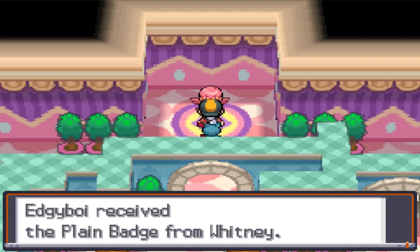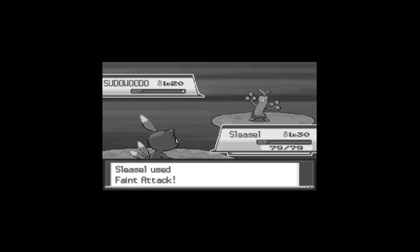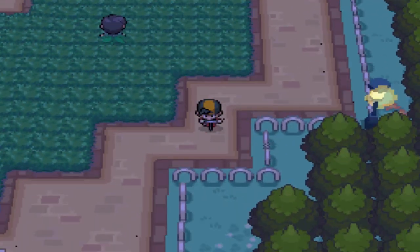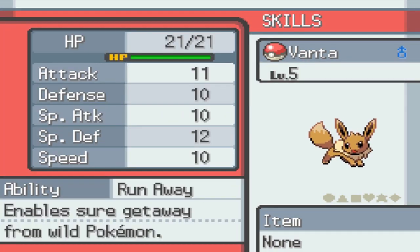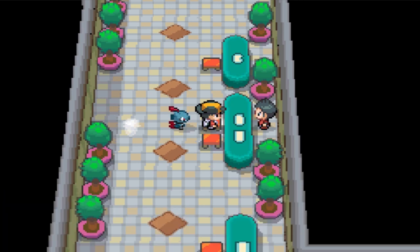We take the badge from Whitney and attack this poor defenseless Sudowoodo — I always feel so bad for this guy. In Ecruteak, we run into this random guy, follow him back to his home, and steal his dog. Now that we've taken this random man's cherished pet, we can grind our way to our next team member. It gets about a dozen haircuts, and we switch train for a while.